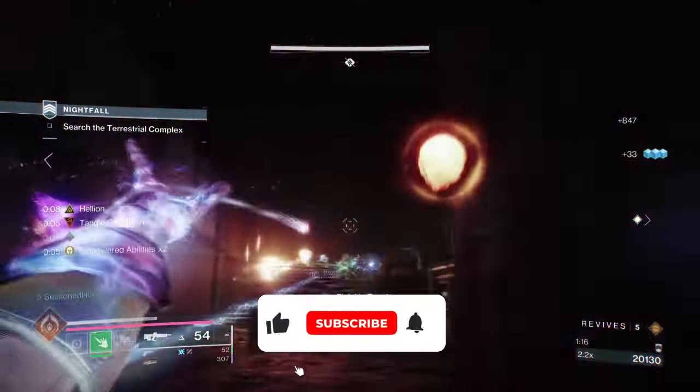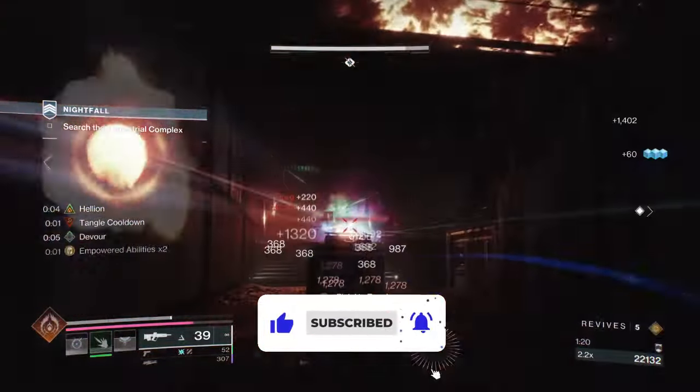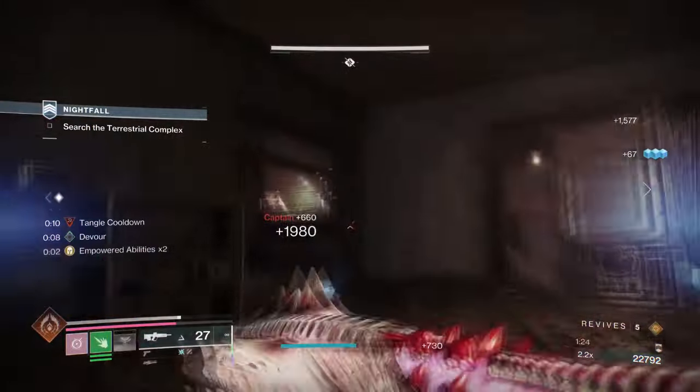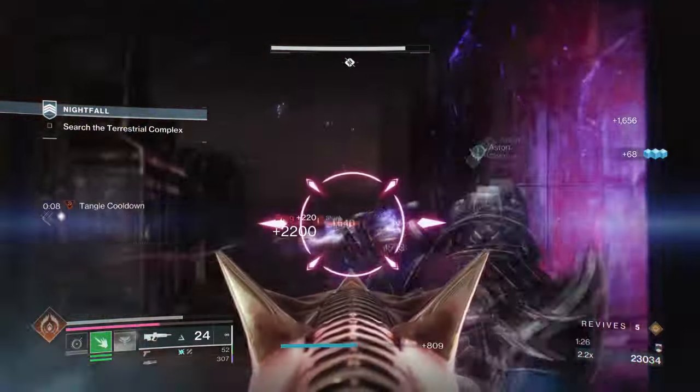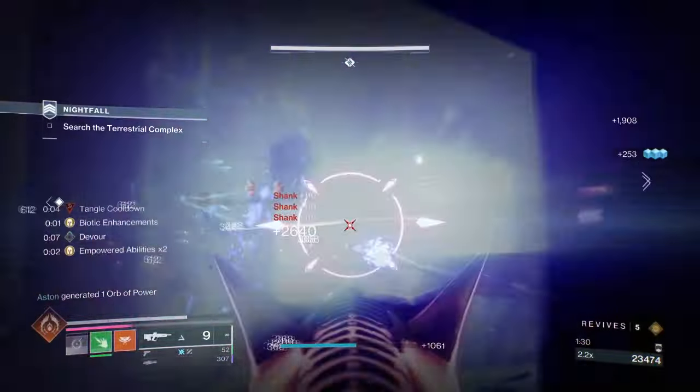Starting with the general aim and exotic for the build, our aim is to make sure our prismatic energy and overall ability energy is kept filled at all times via our exotic. We also need to make sure the weapons and fragments being used will enhance the overall cooldown of the build so we can still be active with just one ability available.